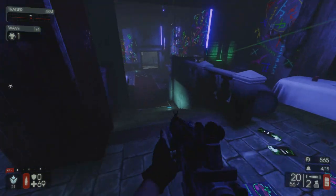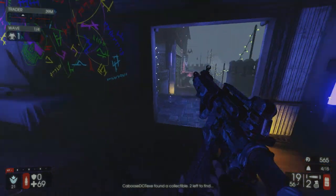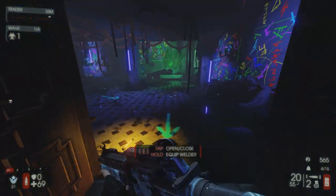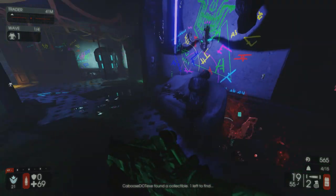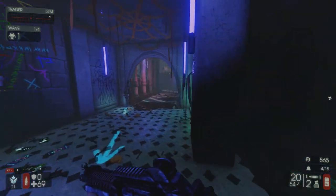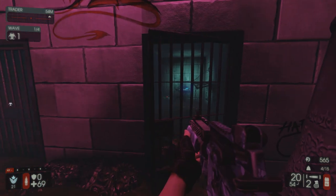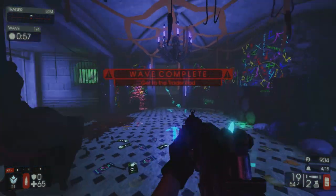Continuing on, go down these steps and make a left, then go down the next set of steps and go the opposite direction of the arrow — straight over here into this corner next to the dead body on the couch, tucked away near one of the trader pods. Keep going against the arrows over here into this blood area, and as you can see there's some graffiti on the wall with two jail cells. In the toilet on the right one you can just barely see it — and there it is. If you've been following along, that's every collectible you actually need.